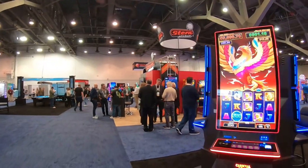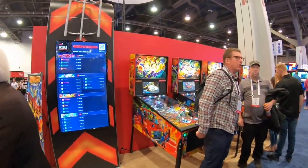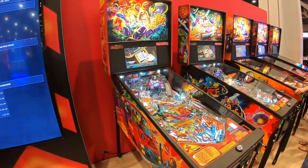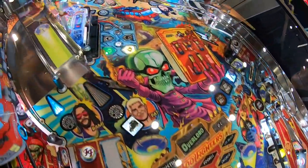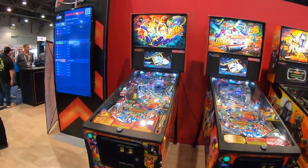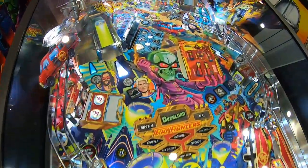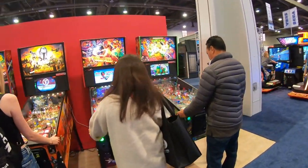This is the Stern setup. Let's see if they've got the newest stuff out. They got the new Foo Fighters machine — look at that, guys! I haven't seen this in person yet. There's the new Foo Fighters pinball — how cool is that? Take a look at that playfield. One is probably the LE, one is the standard or pro. We've got a Mandalorian, a Deadpool, and a Turtles over here.